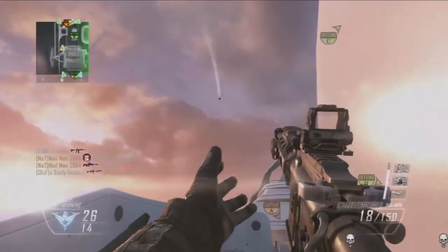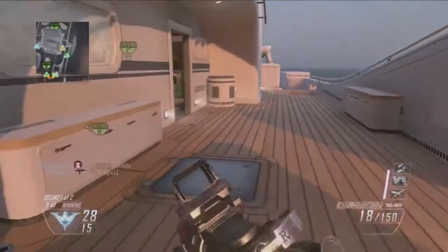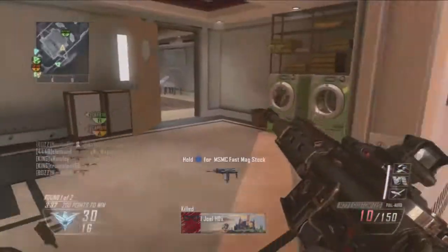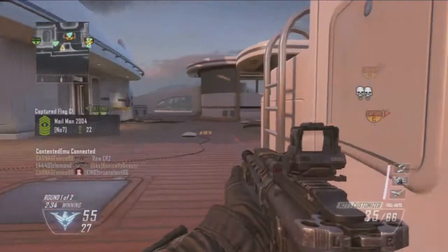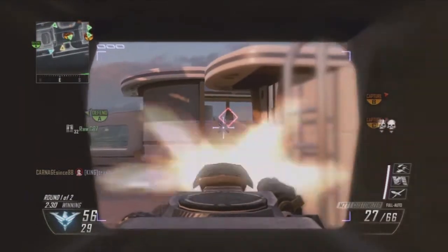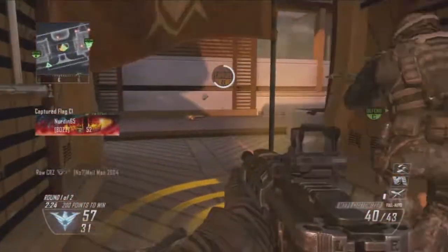I'm using the M27, and my setup today is the M27 with Primary Gun Fighter, Target Finder, Laser Sight, and Extended Clip. Then I've got the Crossbow secondary — I don't think I actually use the Crossbow in this gameplay, though I did in the other ones. It's got the Dual Band scope on it. Then I've got no Perk 1, Perk 2 Scavenger, Perk 3 Extreme Conditioning, and then the lethal grenade.